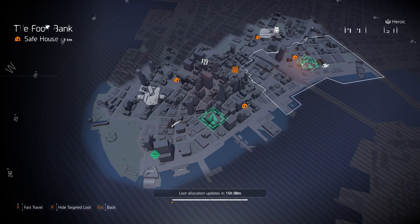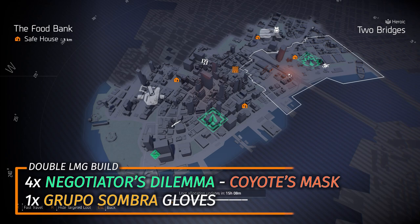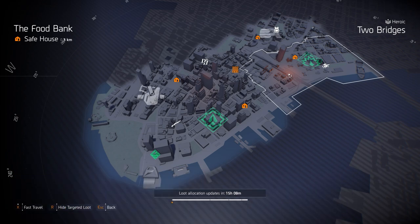Next up we got Negotiator's Dilemma at Two Bridges. I've got a double LMG build — four pieces of Negotiator's Dilemma, Group of Sunbro gloves, and the Coyote's mask. I run the Pestilence and a Neg Ev, and the Pestilence damage tick goes over a million when fully stacked. Definitely worth it for crowd control and DPS builds.